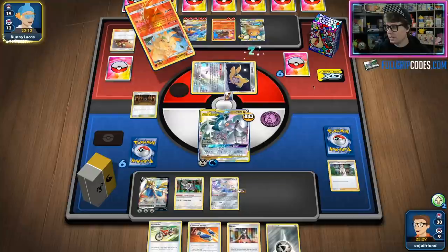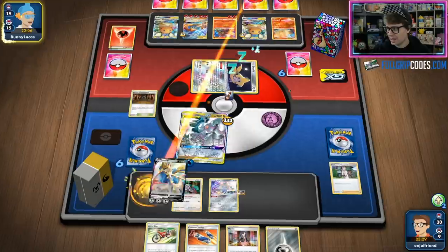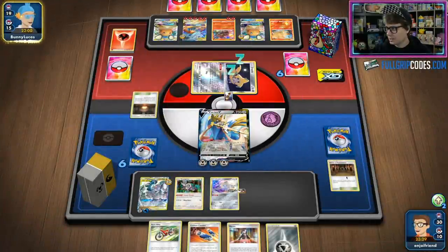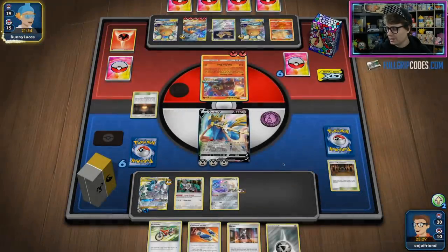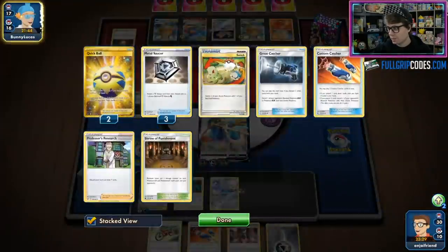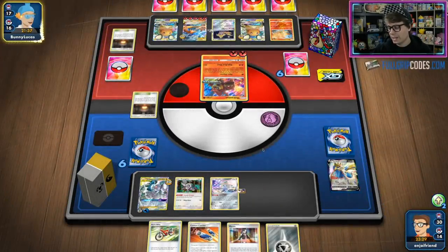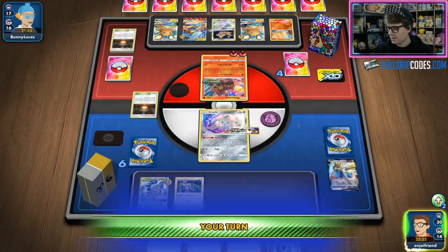The Reshiram Charizard with all the energy built up looks like it's targeting down my Zacian V this turn to take that KO. That is actually fine, because if I can find a Double Gust to bring up Dedenne GX, I can take that KO with my Arceus Dialga Palkia and build up another Zacian V. Unfortunately, that Reshiram Charizard gets to live safely over there, and that Volcanion just took a really key knockout on the Zacian V.